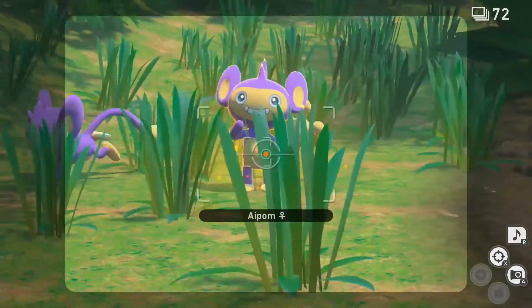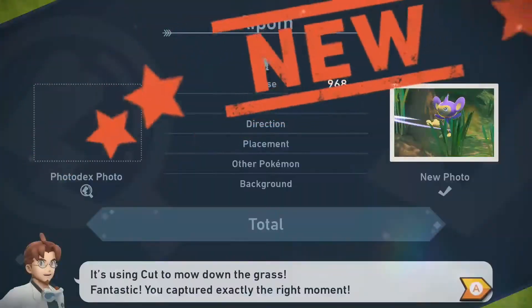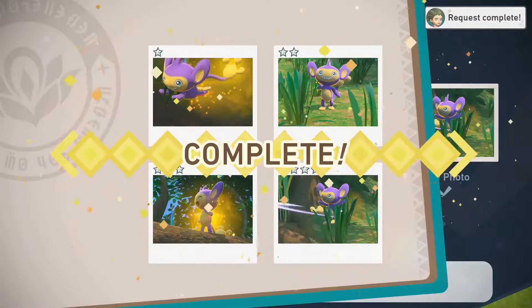And finally, 4 star. Repeat the 2 star process again, only this time wait for the Aipom to run over and cut the tall grass on the left. While the Aipom is cutting, snap your pictures for the final diamond stars.